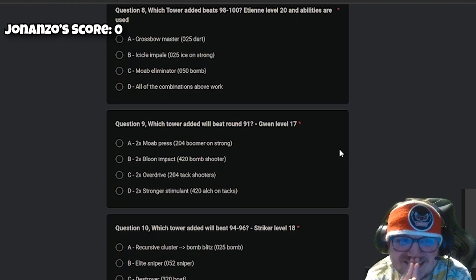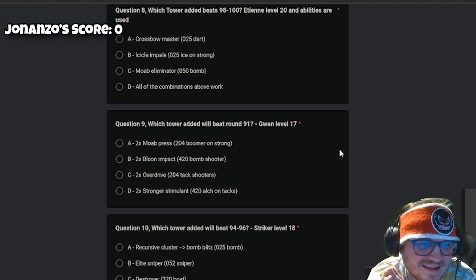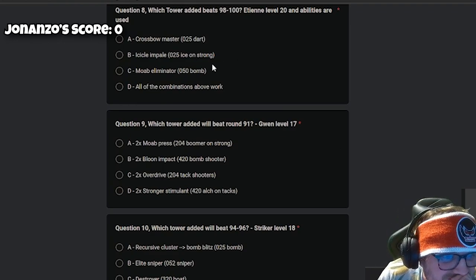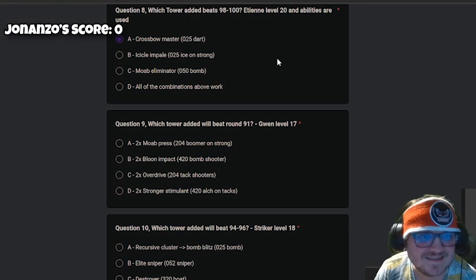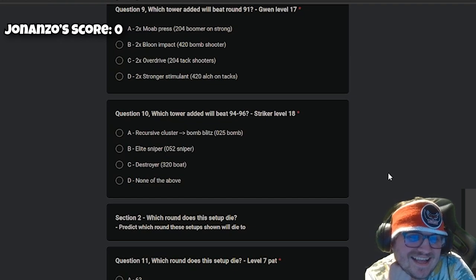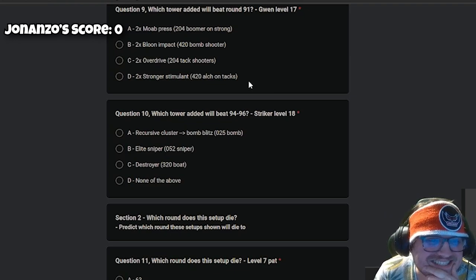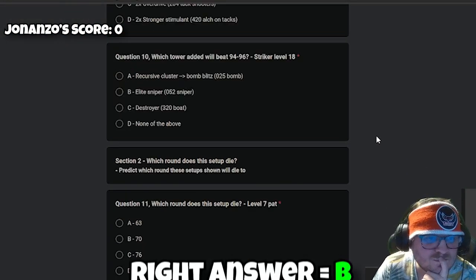Question eight: which tower added beats rounds 98 to 100 at BTD level 20 with abilities used? We can't really see it. I'll say Icicle Impale because it's really good for rounds 98 and 99. I'll say Crossbow Master. Question nine: which tower added will beat round 91 with hero at level 17? I'm going to say two More Presses — might as well. More Press, I like More Press.